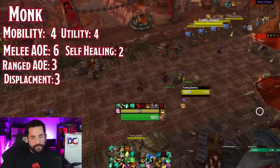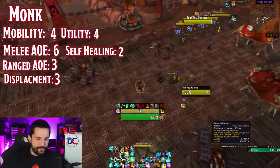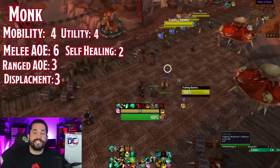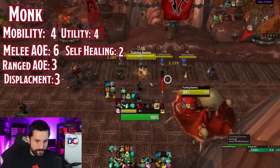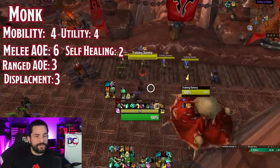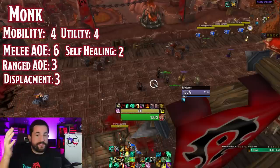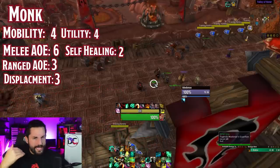Self-healing is a two for monks, down with paladins. They have Celestial Brew which gives an absorb shield you can boost in other ways, two charges of Healing Elixir for a straight 15% heal, and Expel Harm which pulls in those little healing orbs that pop up when attacking — similar to Demon Hunter souls. There's a little bit of healing, but overall in practice it just doesn't feel like that much. I originally put this at a 3 because they have a lot of options, but maybe with tuning it could be better.